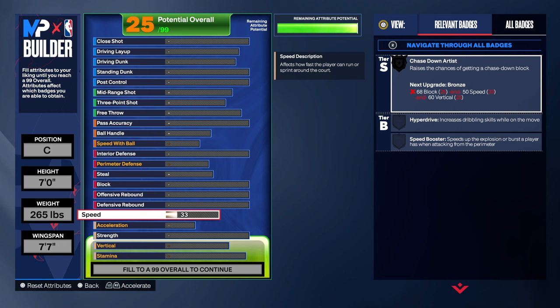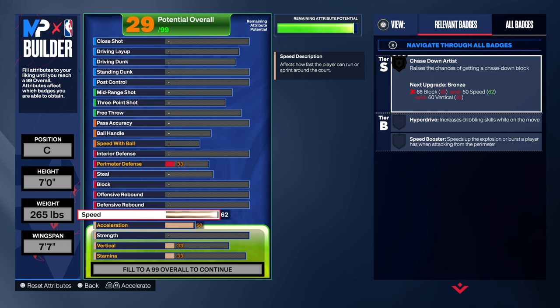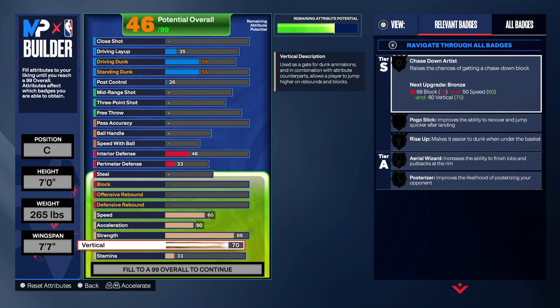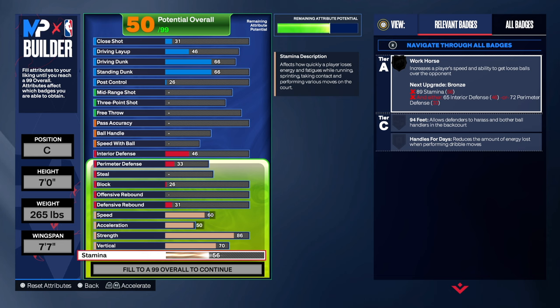For the physicals, we're going 60 on the speed — that's going to be very important — and then 50 on the acceleration. It doesn't make sense to go 63 and it doesn't make sense to go 51, so we save on some attributes. 60-50 is the most balanced. We're going to go 86 on the strength. On the vert, we're going with a 70.